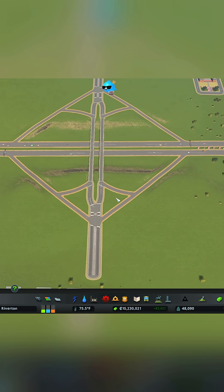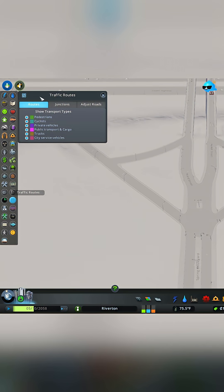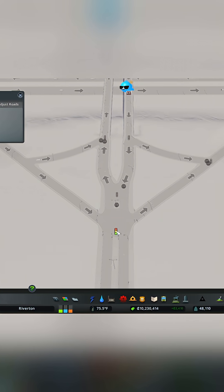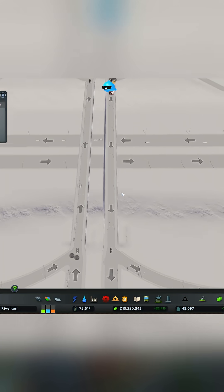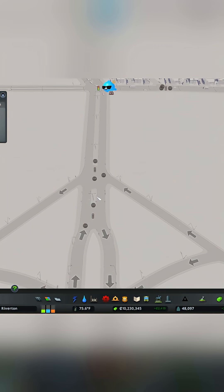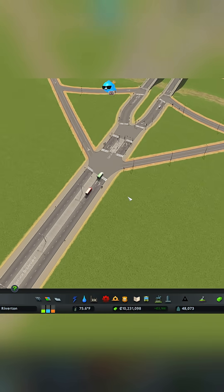Now go back to the highway on-ramps and get the free-form or curved road tool — both work fine — and gently curve into here. Same with this side. We're already done with building. Now we want to change some of the traffic lights. You can do that in vanilla as well. On console, go to Traffic Routes, Junctions, and click on the traffic light. We're going to take out this one but add this one, and do the same on the other side.